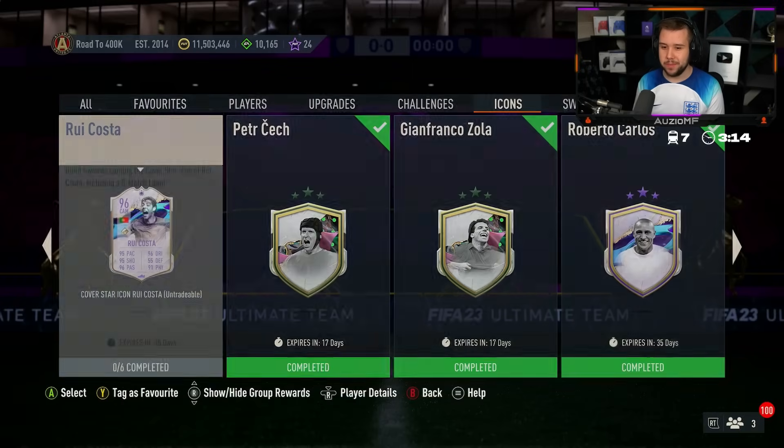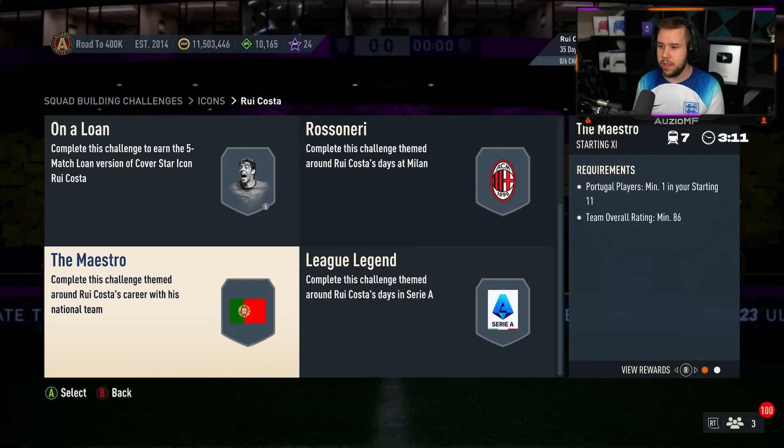FIFA 99. Six teams — bronze, silver, silver, 85, 86, 87.